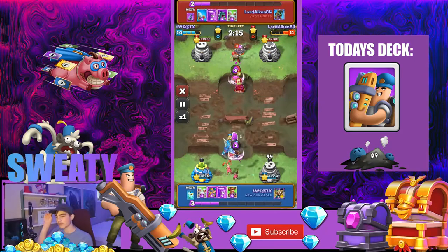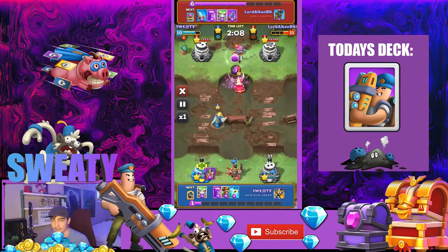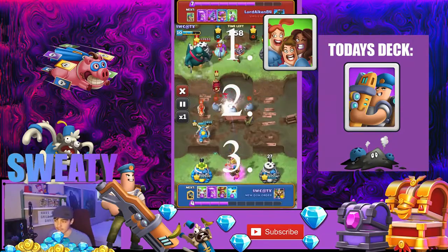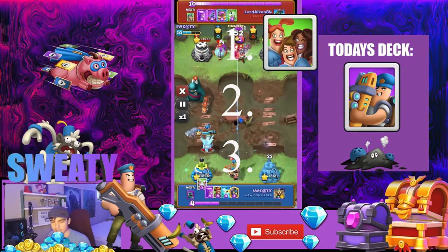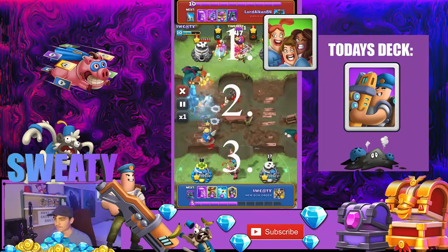I'm going to start off with the cards that benefit him first, going from number one to three. The first card is going to be Cheerleaders. Cheerleaders give a huge damage buff depending on what level they are, and they're doing very well in the meta too — they just got a recent buff. If you use Cheerleaders with Van Gun, he does at least double the damage, so you definitely want to use them together.